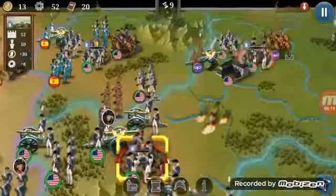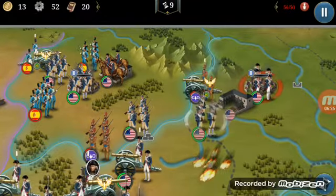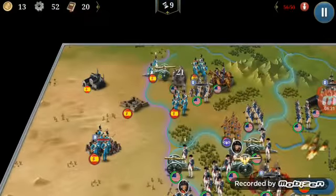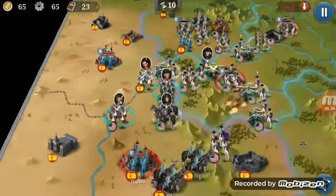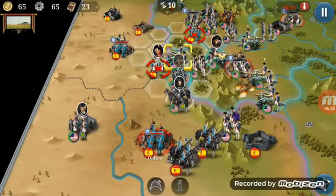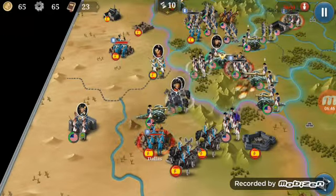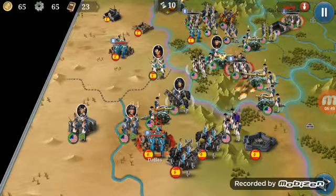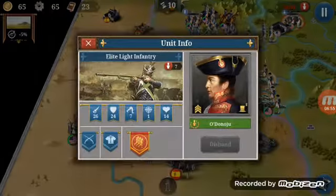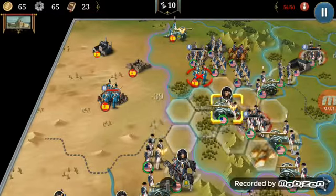So far, so good. The aborigines threat is definitely eliminated. The Spanish still left to destroy. Man, that general won't die — how much luck is that? Fourteen. Another strike should end him. Now, that's better.